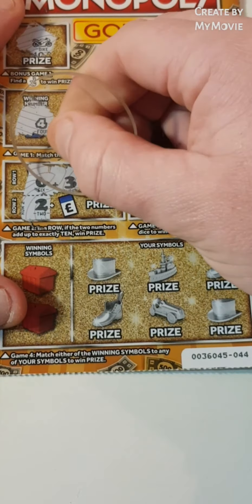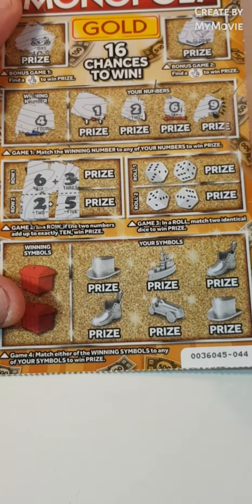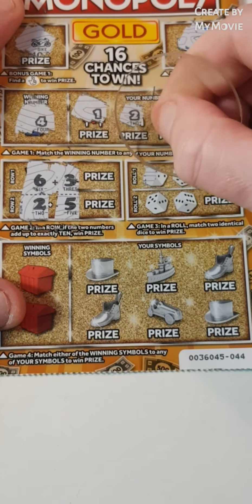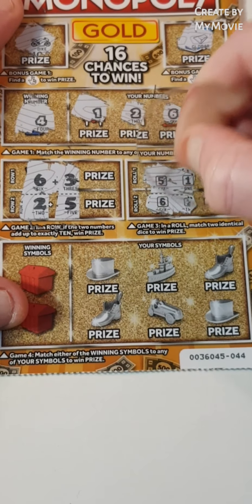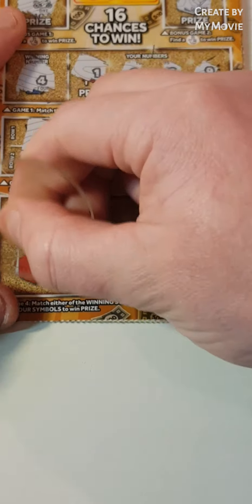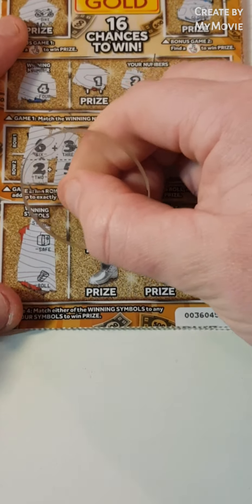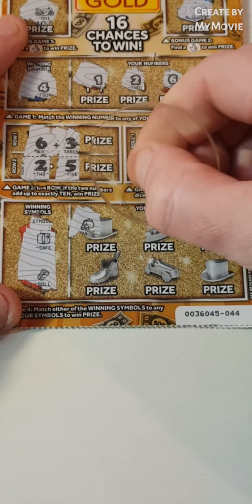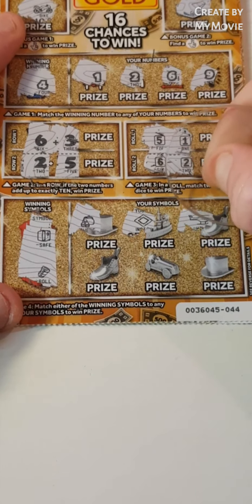Checking add up to ten: six and three, six and five, two and five - nothing there. Match two dice: five and one, six and two. Symbols revealed: a safe, a roll of money, a purse, income tax, and a helicopter.